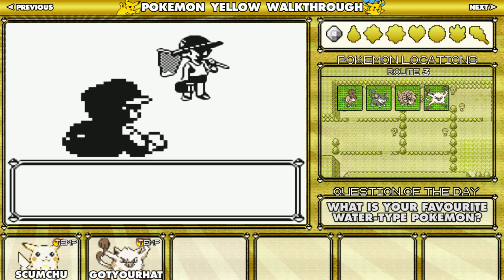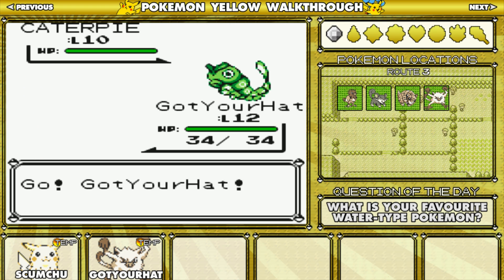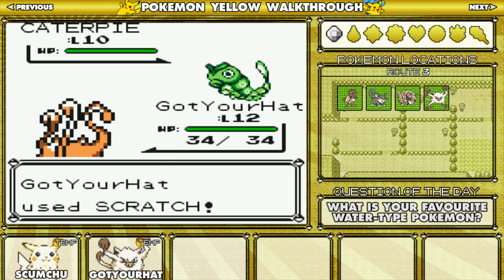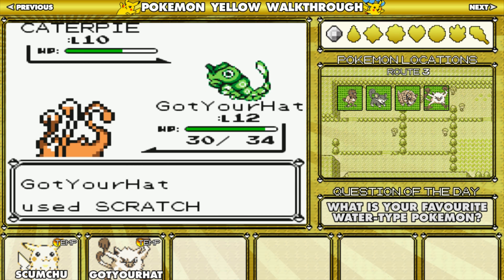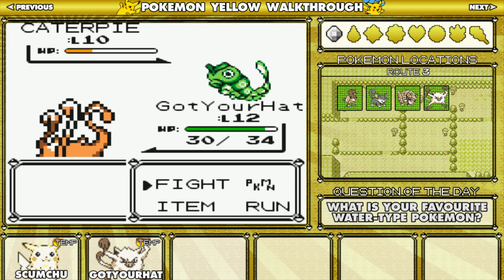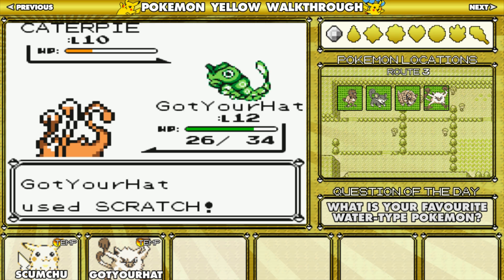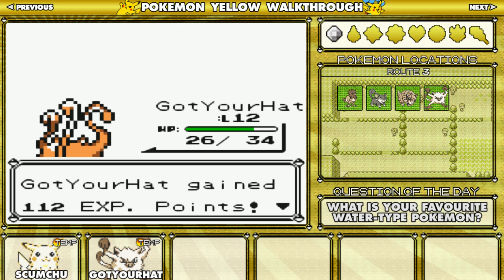There's a Pokemon I'm going to be catching fairly soon. I'm not sure if I'll be able to get it this episode. I'm just going to go for Scratch. If you notice in my layout, there's a little temp mark next to both my Pokemon. That just means they're temporary — I'm not going to be using them throughout the whole game. I'm just using them at the start, then I'm going to pick my main team members as I progress further.